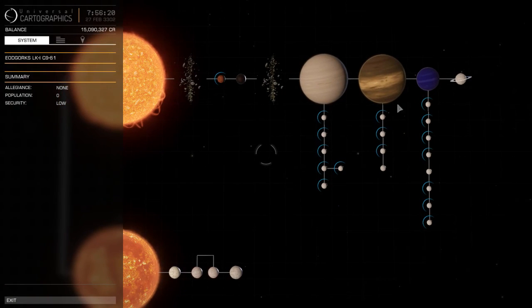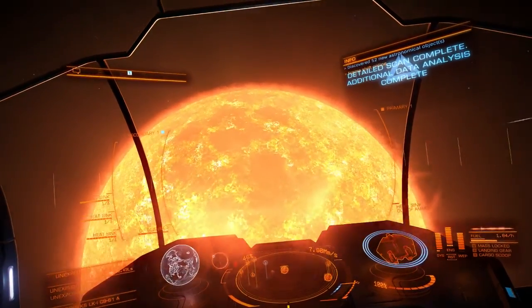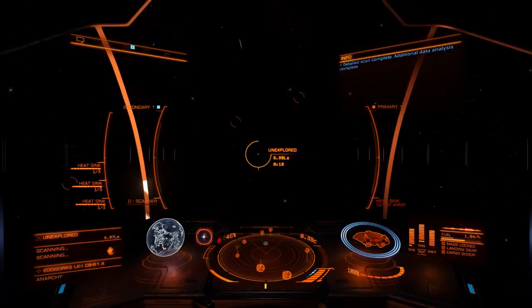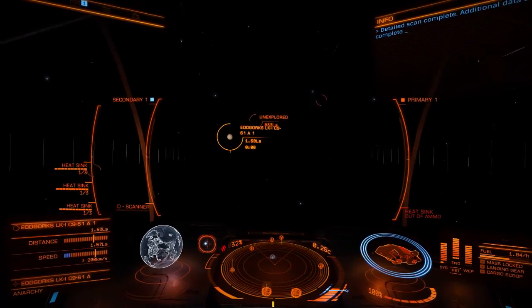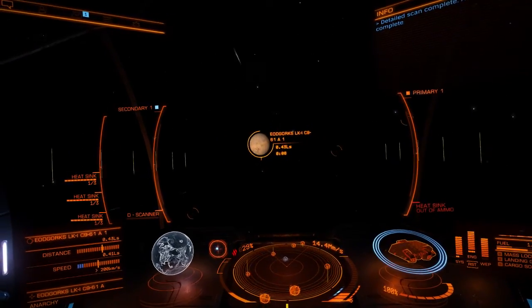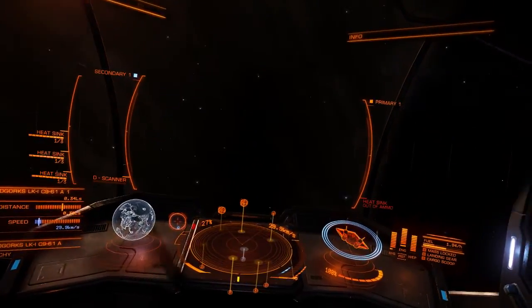There are some gas giants - that one looks kind of cool. We've got what may or may not be a high metal content planet we can land on, relatively close. Let's get this scanned up and go check it out. If it's close to the star it might be worth landing for a screenshot since it's been a while. I'm going to stop and turn around to see if the star looks big enough in the background - look at that, it might kind of work. Too bad there aren't any other planets around it. We'll just keep trucking.